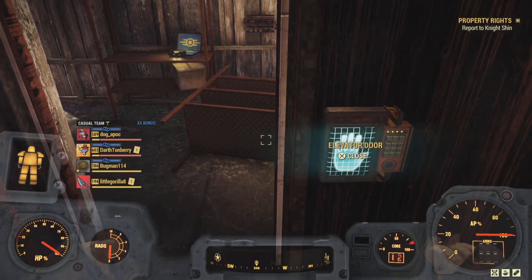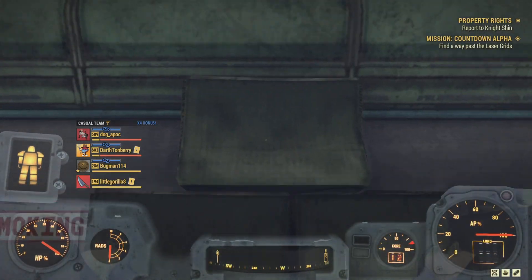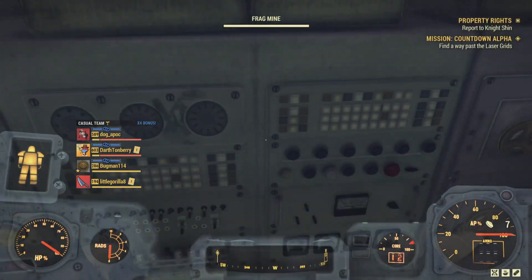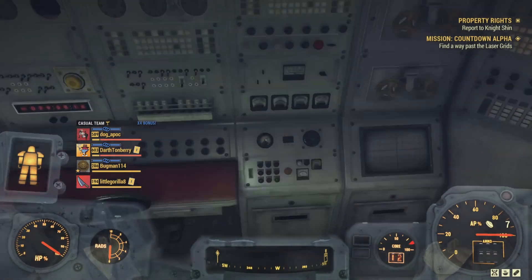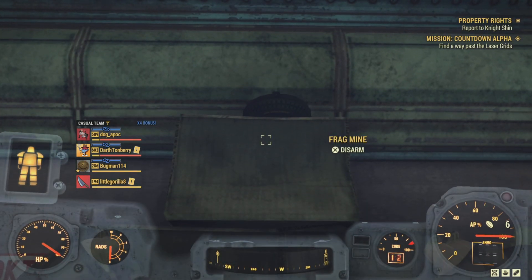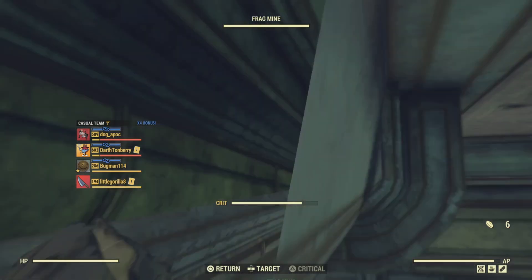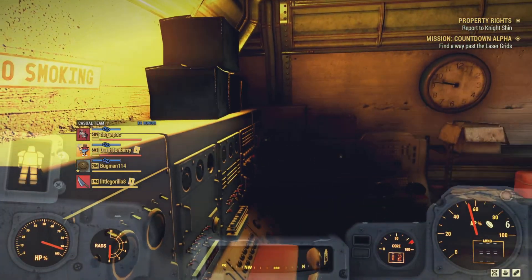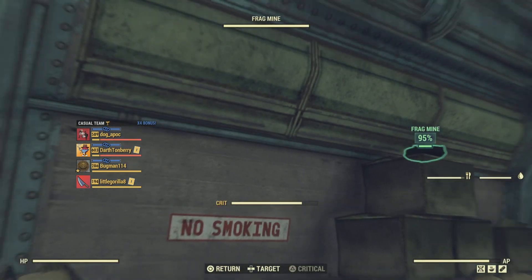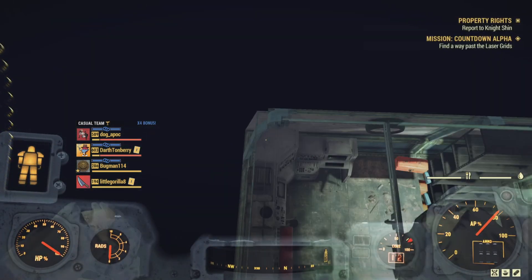Now we are going to use Site Alpha. You want to go down into Site Alpha, load in, come to these boxes, and throw down a fragmentation mine. Make sure your hands are empty because you're going to have to punch and jump at the exact same time - it's very tricky to do and you can fail. You want to get the mine on the boxes and activate crits, then jump and punch at the same time. Sometimes you can blow it up by punching it, so just keep spamming it and sometimes it will go through the floor.